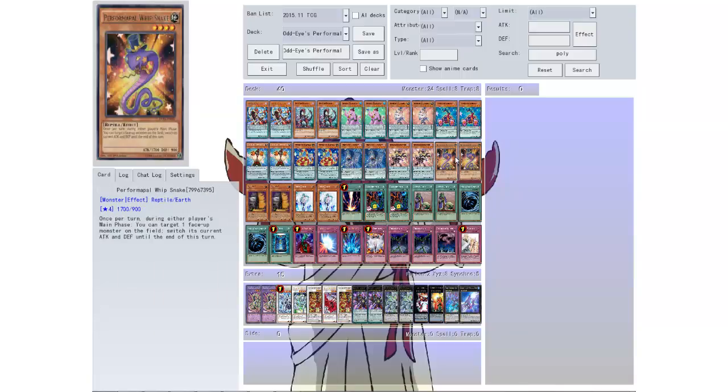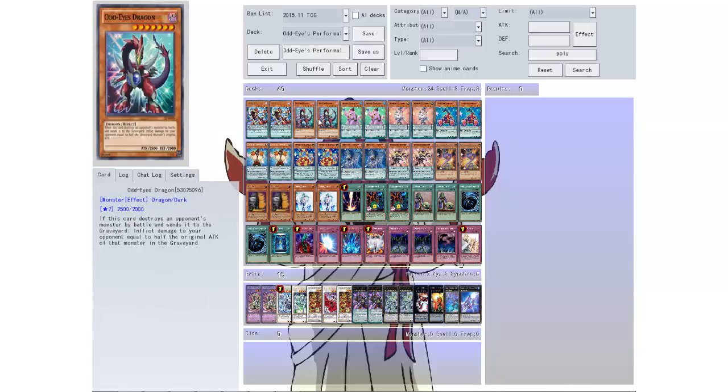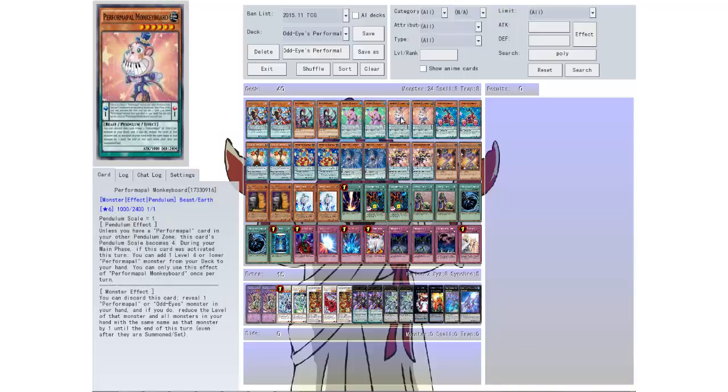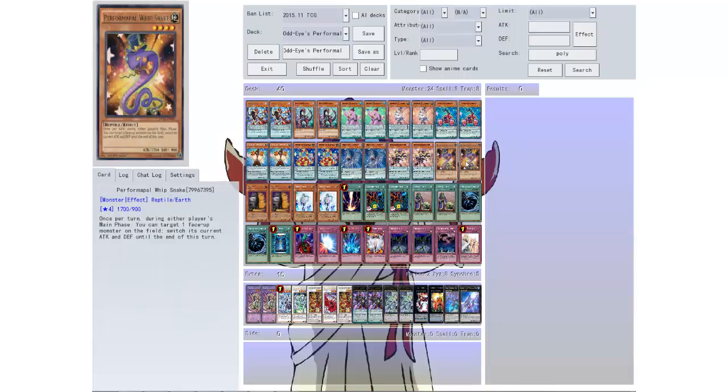Then we have Performapal Whip Snake: level 4, 1700 attack, 900 defense. Once per turn, during either player's main phase, you can target one face-up monster on the field and switch its current attack and defense until the end of the turn. That'd be huge for some of these guys — like that one with 2100 defense, or the 2300 and 2400 defense ones — so this guy could be very helpful.